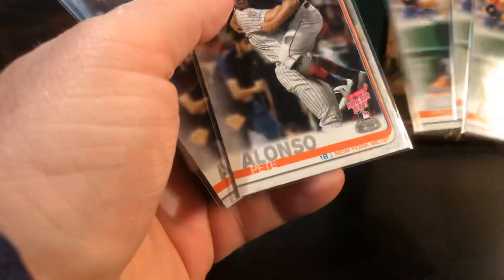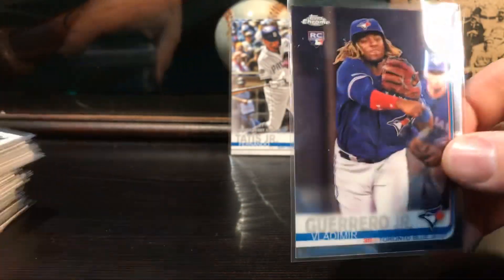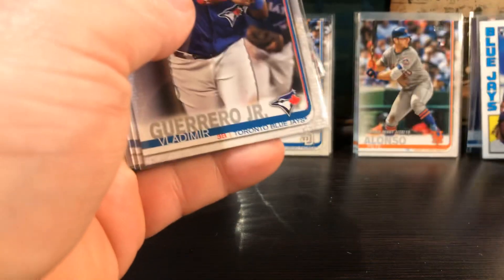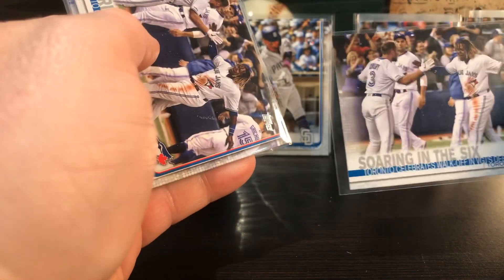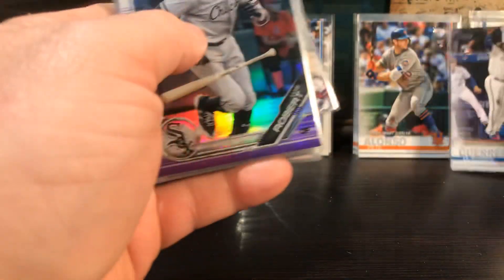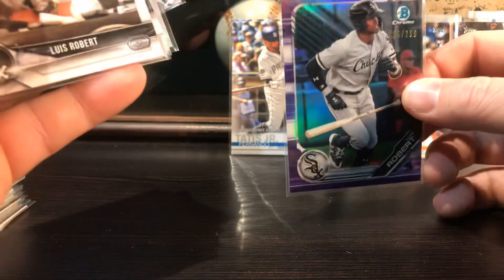Alright, almost done so I'm not quitting, I'm gonna keep going. There's a Tatis, another Tatis. Alonso - pull from packs. There's a Vlad - pull from pack. I love that card, that's cool, 84 Topps rookie card of Vlad. Another Vlad. Vlad Home Run Derby. Sorento to the sixth. Another Vlad. There's Luis Robert - numbered to 250, purple. I like that card a lot too. He's gonna be good.